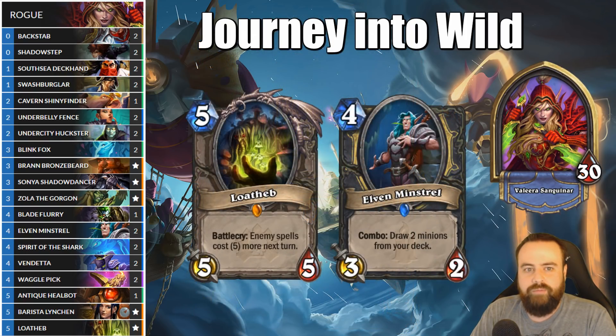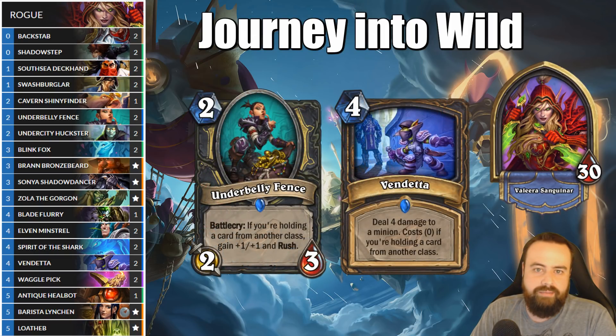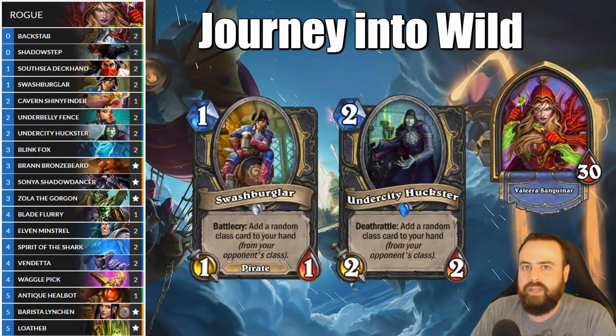We can't actually search out Lotheb from our deck, but Elvin Minchro's ability to grab 2-4 minions at once goes a long way at improving our odds. Supporting Fence and Vendetta means playing 6 Class Steel cards, and getting one of them in the Mulligan is definitely a priority.